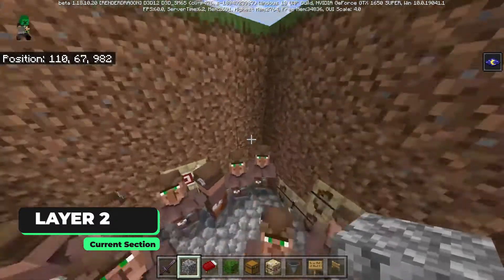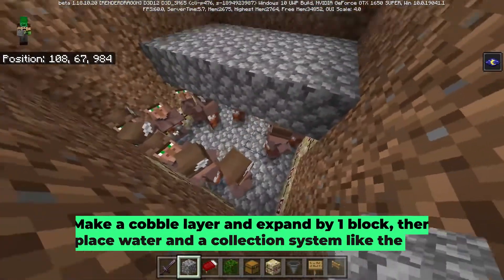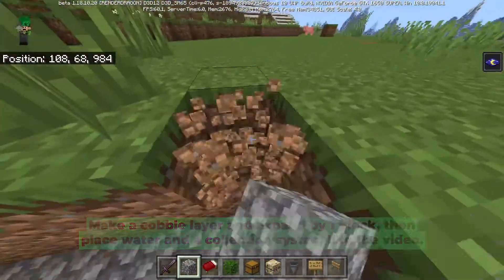Now that all our villagers have linked up, you guys are going to want to build a floor right here. If you want, you can go ahead and place a torch right here so no mobs can spawn, and once you've covered it up, dig 1 block out in all directions to make it a 7x7 area as well.